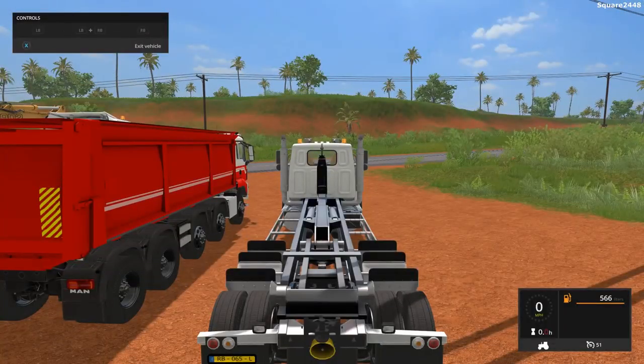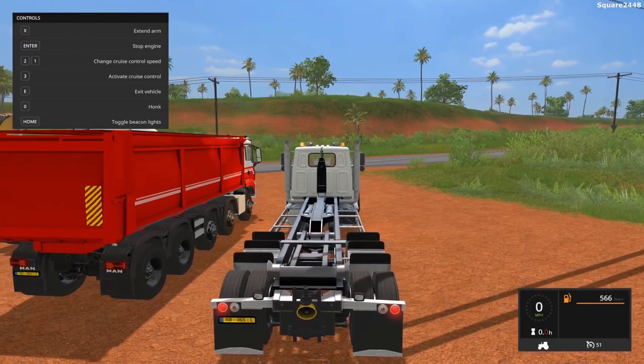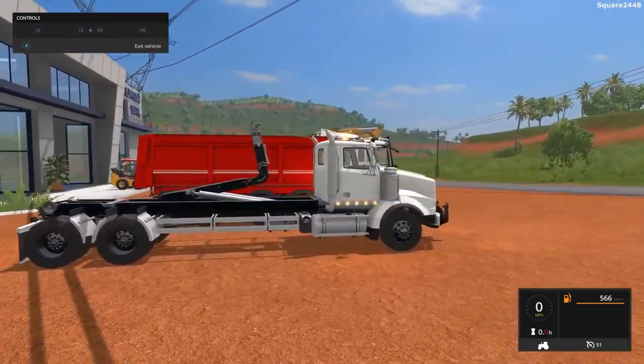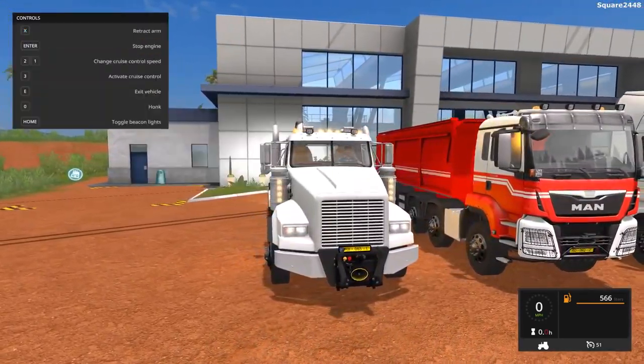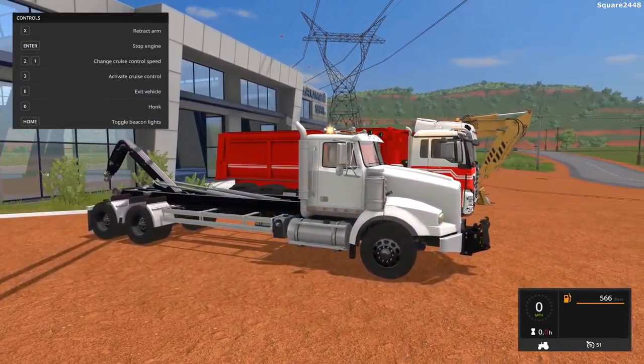Once we hop on the inside, this goes 51 miles per hour. All of the lights work on it — two beacon lights up top — and when you do press X, it will extend out and work just like a hook truck. It does have a top speed of 51 miles per hour, with a lot of different lights, including a few extra spotlights in the back and in the front for working.